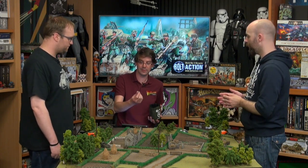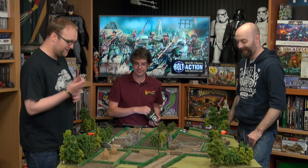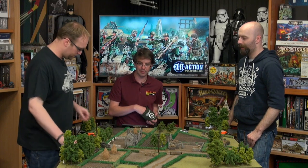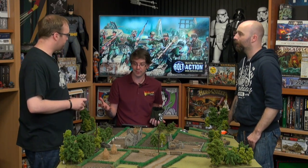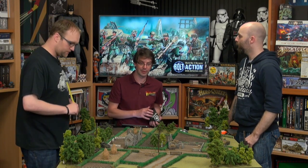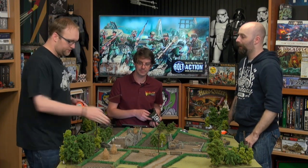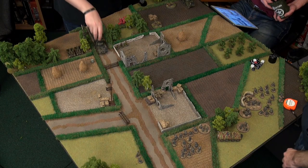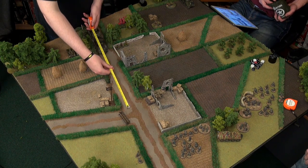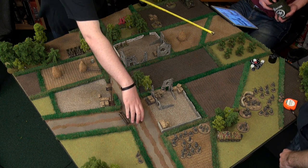First up is Allies. My front Sherman is going to charge up this road as hard as he can. We'd like to do a double movement on the road. An advance would give you 18 inches, a run would give 36 which would be too far, so we'll do an advance. The barbed wire has no relevancy to a tank, so that gets tossed off to the side. You get 18 inches — high risk, high reward for the Sherman there.